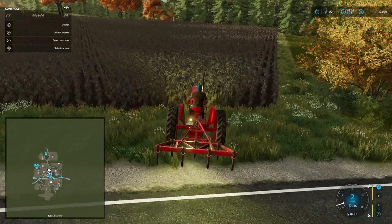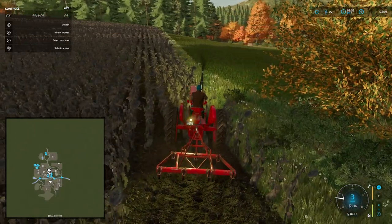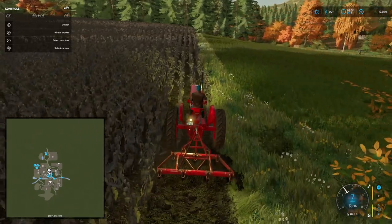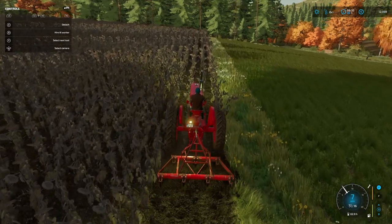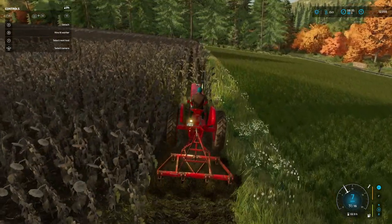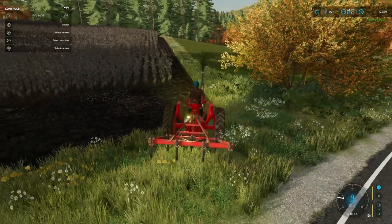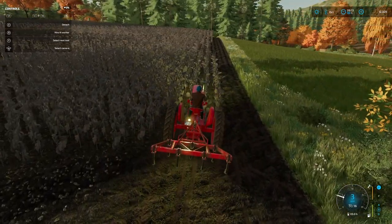Here we are - field six. Wasn't too far to go. We'll get this started and get it ready for a worker. We've seen a lot of plowing in the last two episodes, so I'll just jump to the end of the preparation phase of this field where we can get a worker going. We have put our application in for getting paid for the workers from the last episode - that should be coming through pretty soon. There it is - 210, 270 euros. Nice. Let's get a worker going and then we can start on another contract.